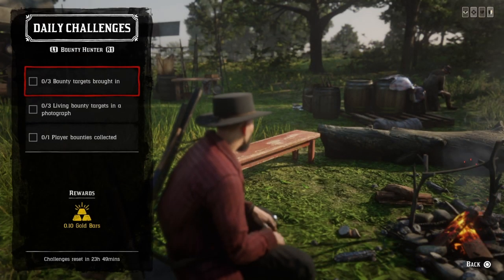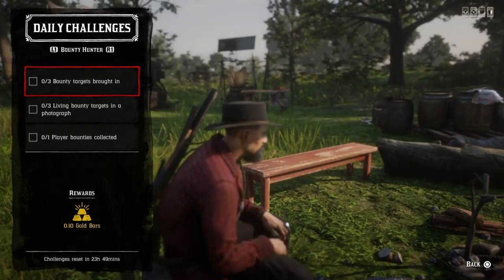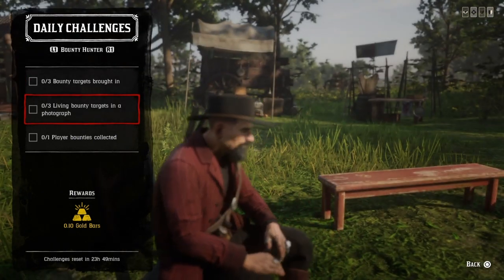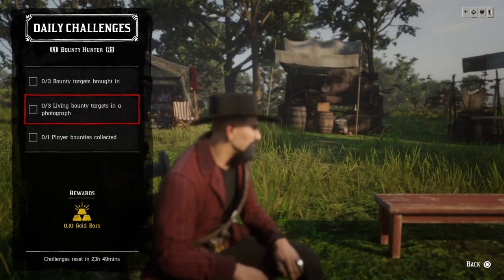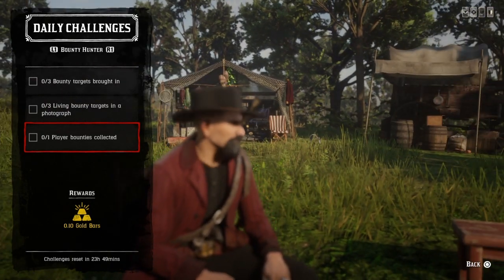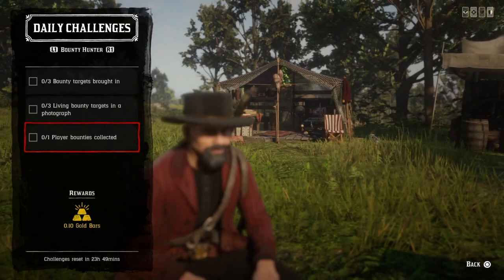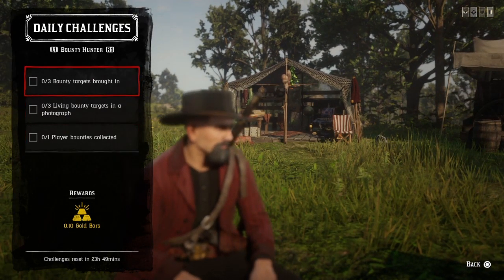That's it for the general challenges - let's check out the Roles. You need three bounty targets brought in - you can bring three bounty targets from any of the states. Three living bounty targets photographed: once you get your bounties, go ahead and hogtie them and take a photo while they're alive. Do three and that challenge is completed. One player bounty collection: when a player bounty pops up on screen, accept the invite, go after them, turn them in dead or alive, and that challenge will be completed.